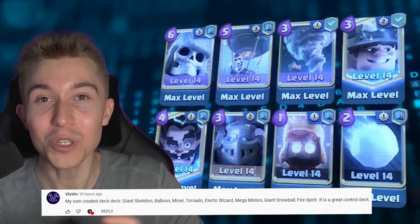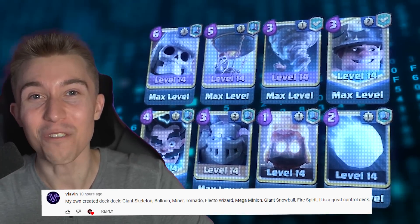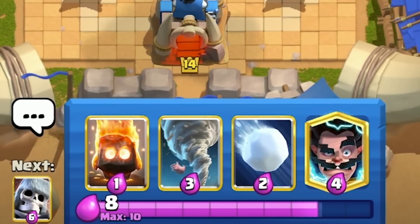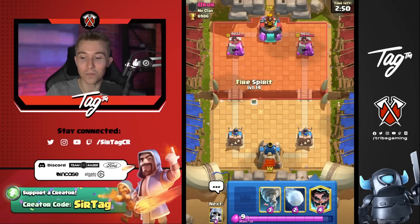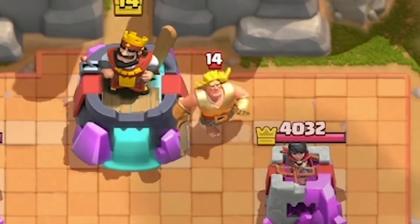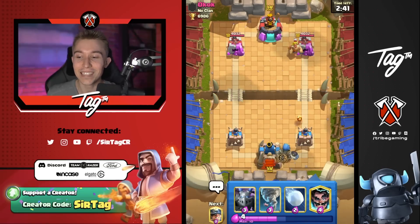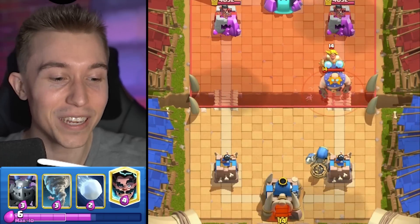Vlovin just created a Giant Skeleton Balloon deck that I've never seen before. Let's jump right into a game and test it out. I think this deck is extremely interesting — the Giant Skeleton is going to tank for whatever your opponent throws to counter the Balloon. In double Elixir, if you stockpile a Miner tanking for the Giant Skeleton and then you get a Balloon tanked by the Giant Skeleton, it's a great time.